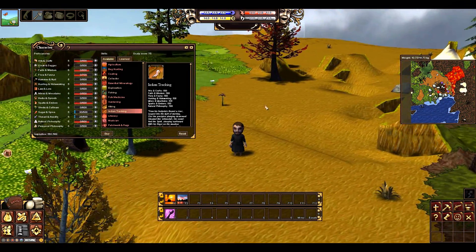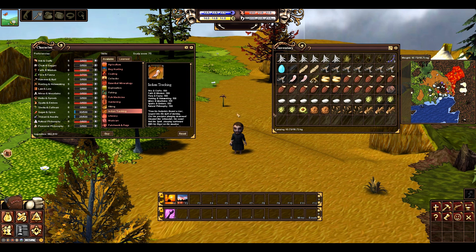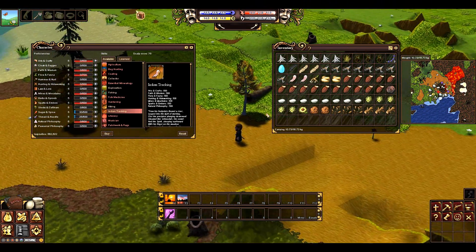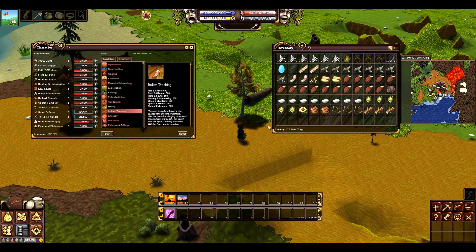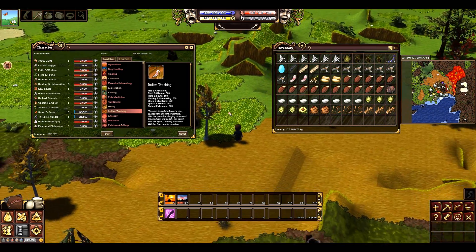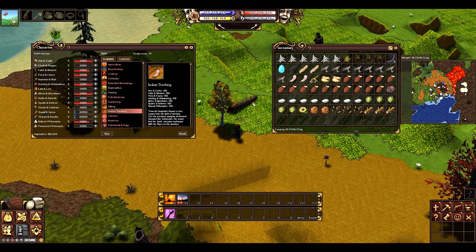We haven't even found an area yet so we don't have to worry about the money right this second. But on the way to finding where we're going to live, we will be able to find these Indian feathers to make the savage charms. When I open up my inventory, you can see I've already found two Indian feathers. You might wonder how I found these without the Indian tracking skill — you can find any item that spawns in these logs over here without having any skills, because they are pretty much spawned by the chunks.